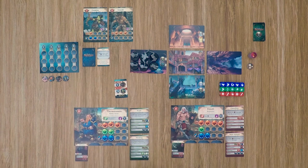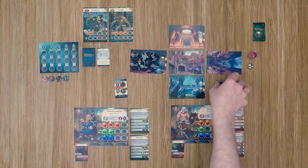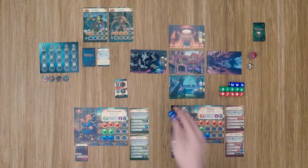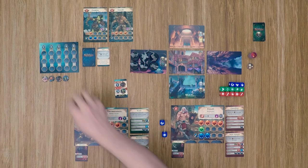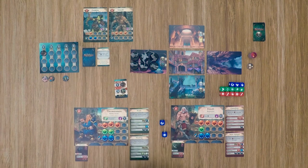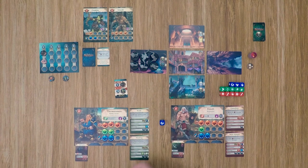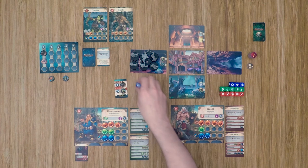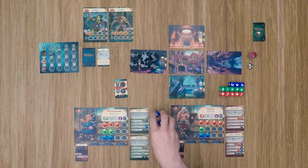We move into the initiative phase to determine our initiative. The enemy's initiative is static — the gnoll is at two and the goblin at one. Each of our characters will roll, based on their speed, a number of dexterity dice. Our barbarian rolls two dice as his speed is two. For each reflex, dodge, or critical symbol we get, it counts as one. Our guy only rolled one, so his value is one, meaning the gnoll is going to go first as his initiative is two. Then we'll go with the barbarian. Our dwarf has a speed of one so he's pretty slow, but he got a success, so he goes next. The goblins will be last, because any time we tie with an enemy, the characters always go first.